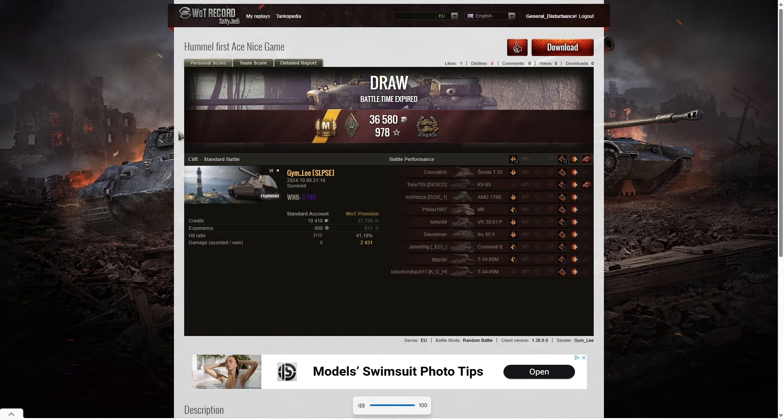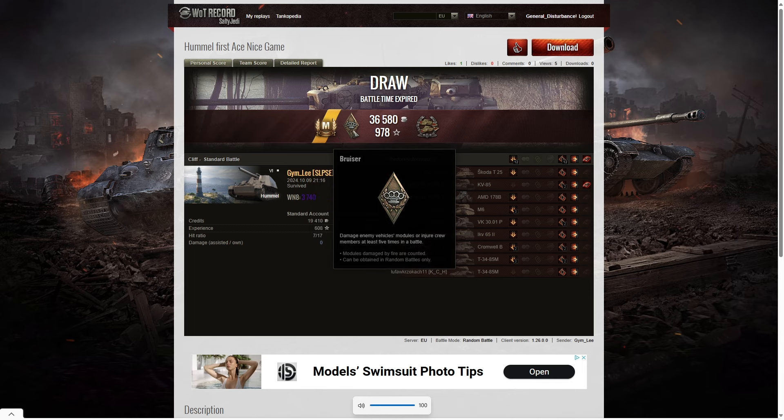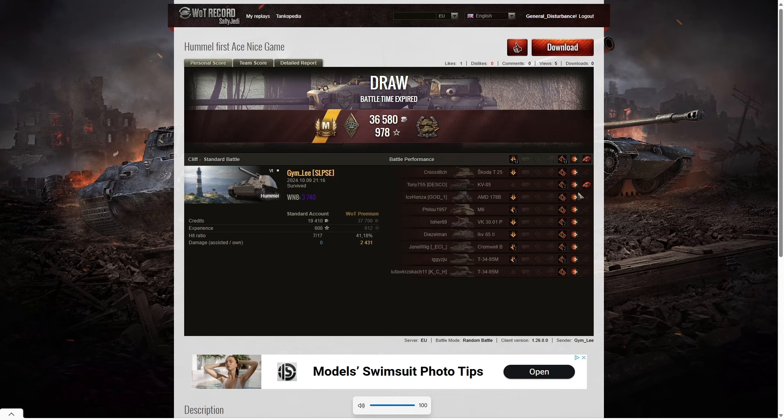That was the first ace tanker for Jim Lee in the Hummel — congratulations on breaking your duck. You can see it's the first ace because he's got the scrolls underneath the M; you only get that the first time. He also got a bruiser medal for getting at least five critical hits — in fact he got 12 — and a Confederate for hitting more of the enemy than anyone else on his team. He only got one kill, the KV-85, but everything else contributed towards the Confederate and the ace tanker. His XP was 3740, which is super income standard.